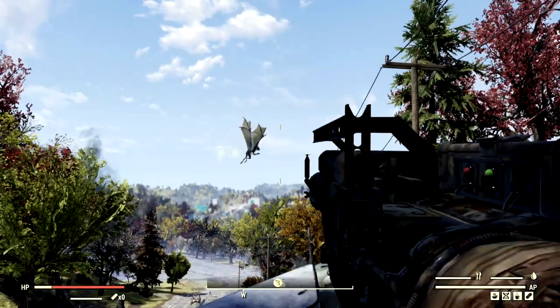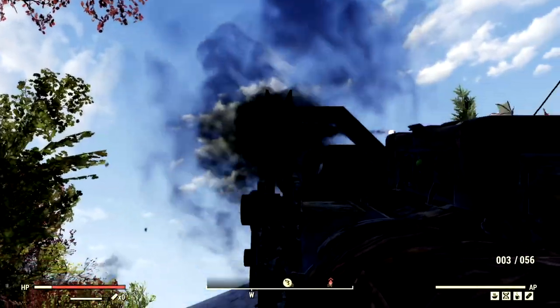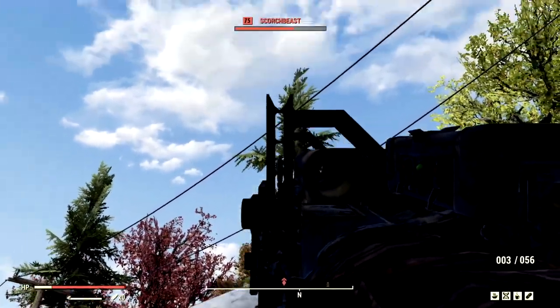With this weapon, we of course have to test it out on a flying target. We're locked on — there we go, fantastic. You better run, Charlie. That's the Scorched Beast — his name is Charlie.